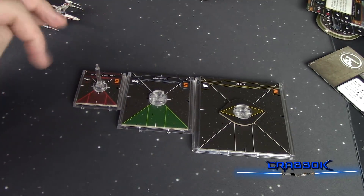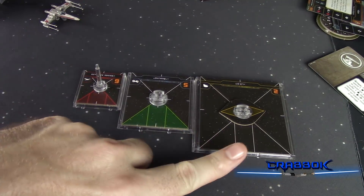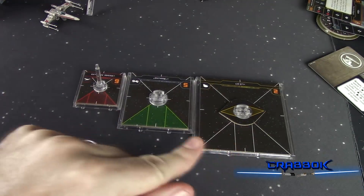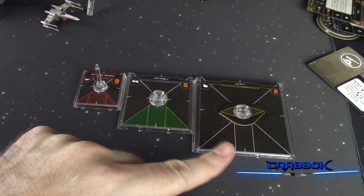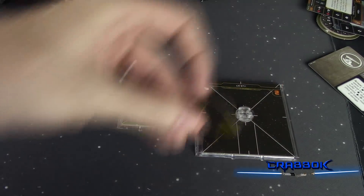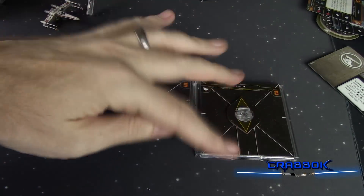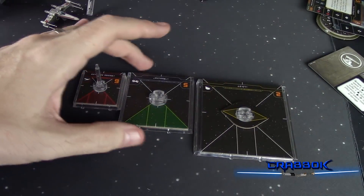There are some differences you're going to notice when looking at these bases. For example, the Scum Falcon's base does not have a shaded-in front firing arc — that's because not every ship necessarily has a primary arc. The Scum Falcon actually starts with a turret, and that's why we have this indicator to show whether it's set to front and rear or left and right. You can rotate this as an action — that's one of the actions it has available.